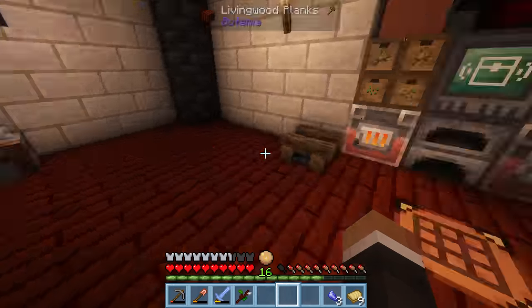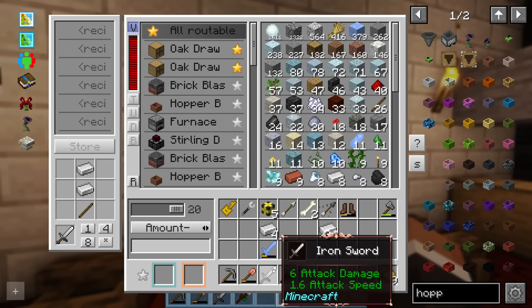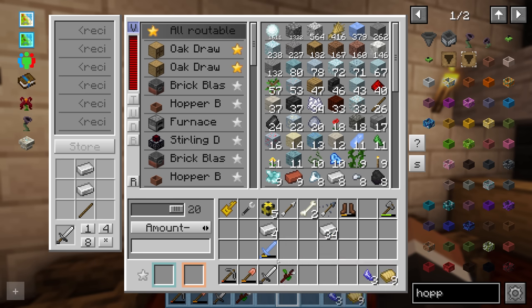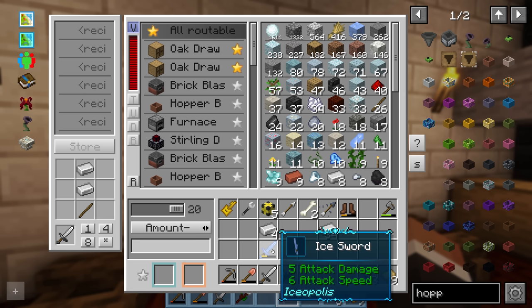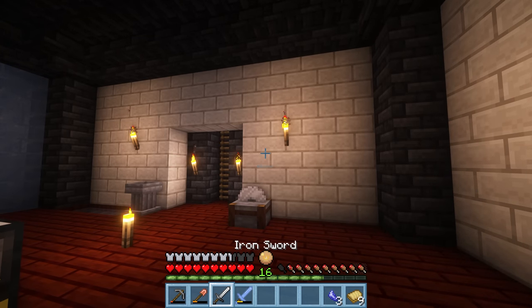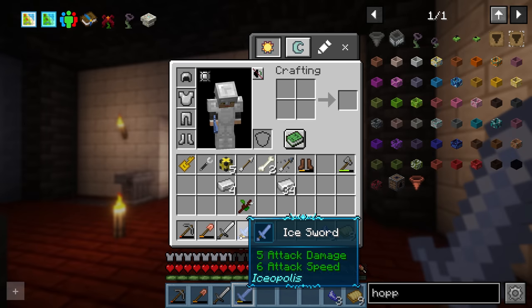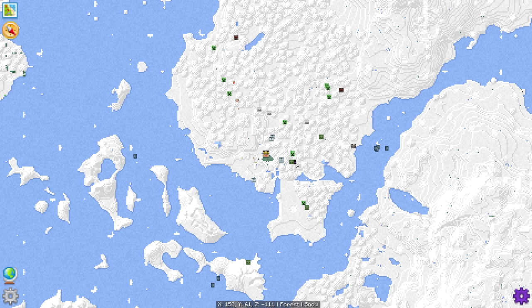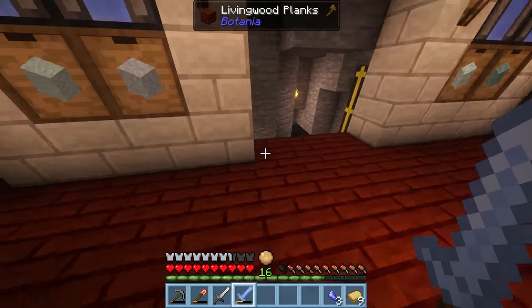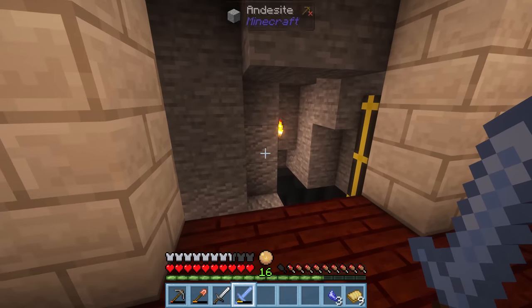Since we're going to head through to the nether at some point today, iron armor is probably in our best interest. It's also probably worth upgrading the ice sword to an iron sword — we'd go from five attack damage to six, though the attack speed goes from 1.6 to six. Actually, the ice sword is way faster, so it might not be a bad idea to keep it.